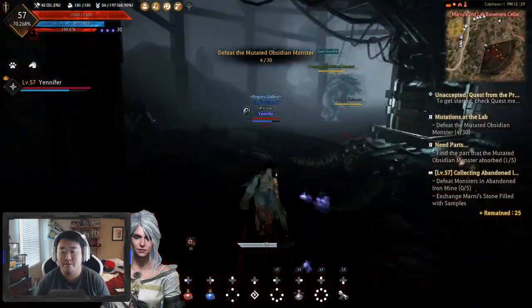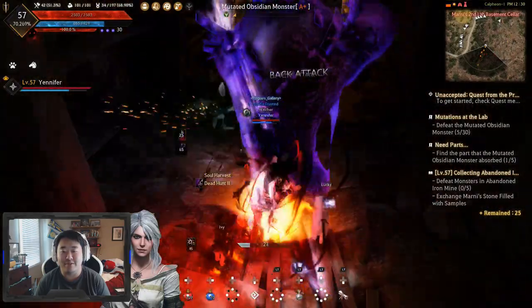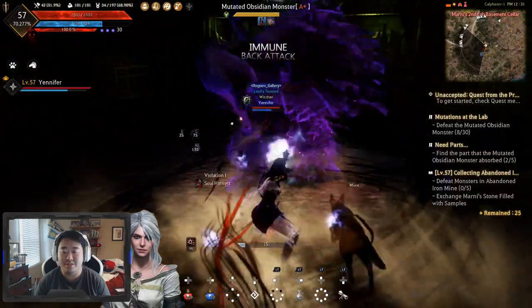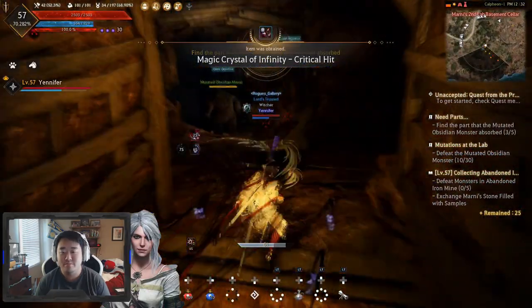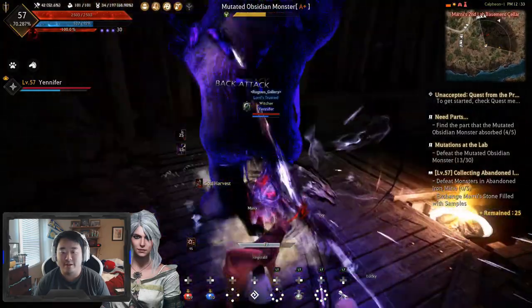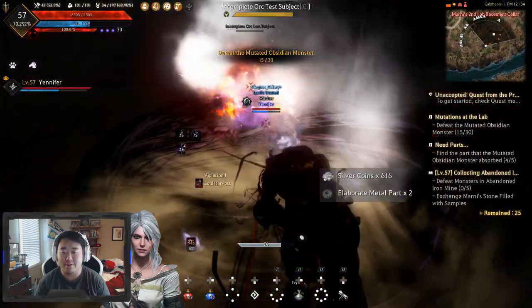That's four down, just running through here killing these guys. I really think if this mob density was like three times the enemies, this would be a really good spot. That actually gave me some decent XP — we're at 70% now. This room is really good, there's like four of them in here. I would like to combo skills and whatnot but it seems really dumb to do that against singular enemies. I can feel the attack speed buff — I can clearly tell I got that bonus attack speed, which is really nice.